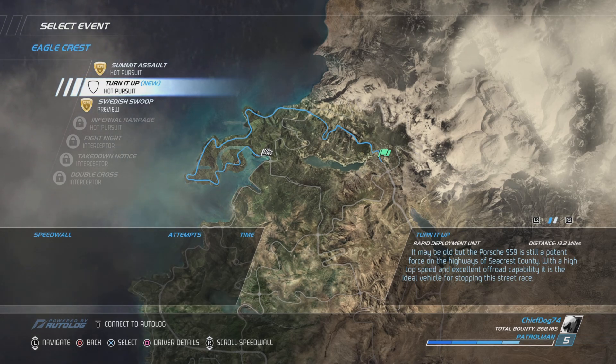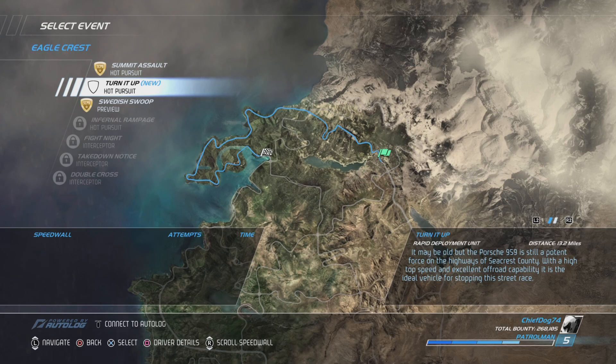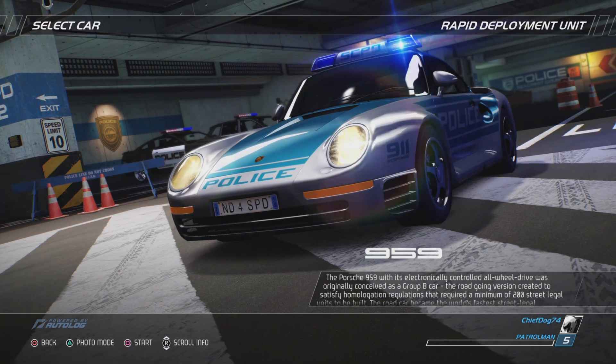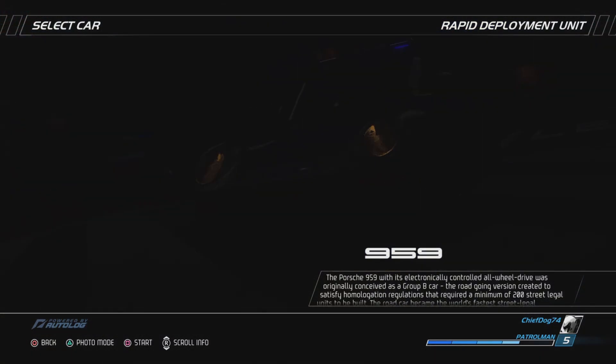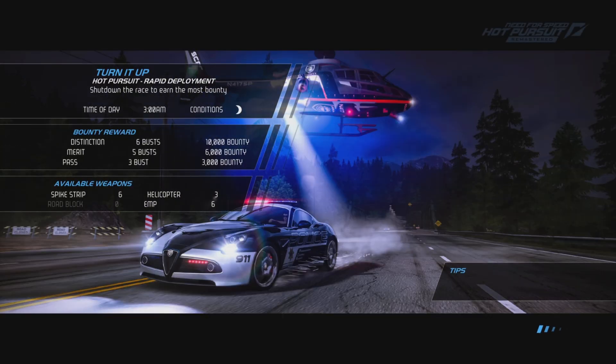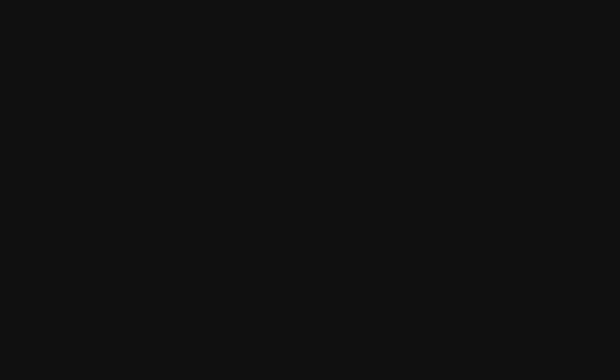We're going to attempt the Turn It Up Hot Pursuit event first off, which we ignored last time. We're going to be driving the 959 Porsche, a car I've never driven before. We've got six spike strips, three helicopters, six EMPs at night, 3am, six busts - let's do this.